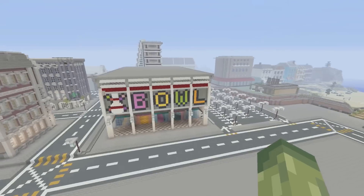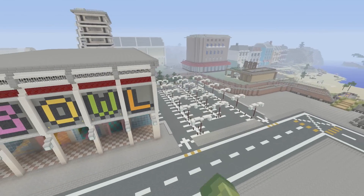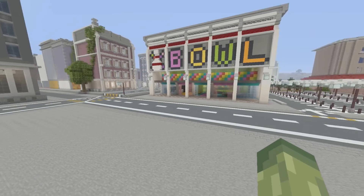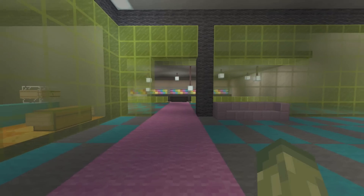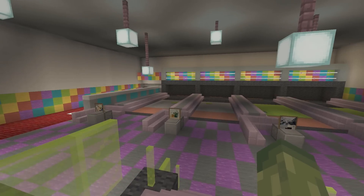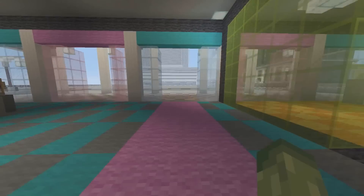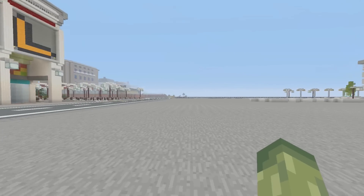The bowling alley - the only new addition is the car park on the side to fill in the land, and it makes good sense because there's the whole bowling complex plus there's a beach nearby. All the interior is done - there's a little arcade and it actually works. It's been griefed a little bit so some repairs are needed, but it does work. It's not just for show - it's something you can actually do within the city.